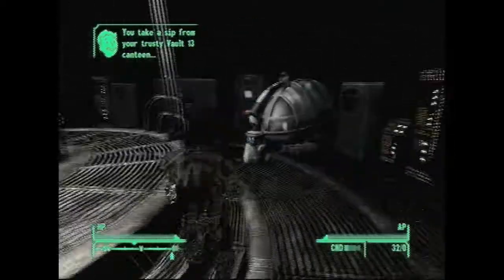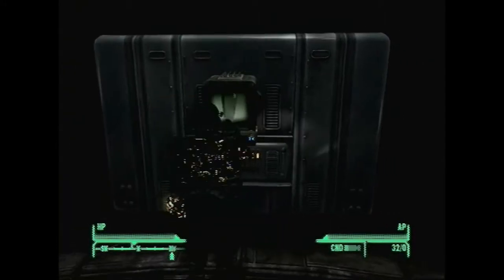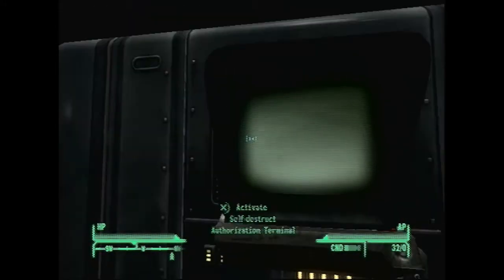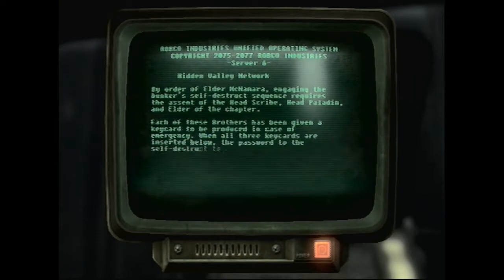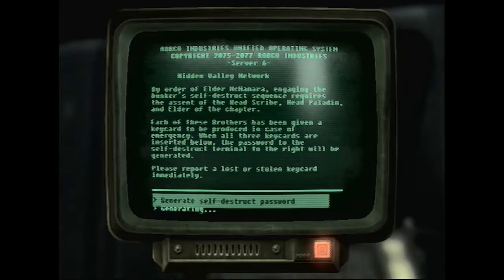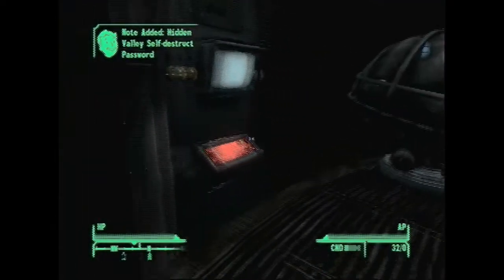Alright, gonna go over to the terminal. Remember, take it slow, nice and slow. Put it in the terminal, gonna hit Generate Code. After it loads, generate with self-destruct key code.